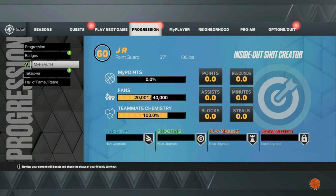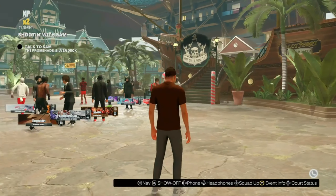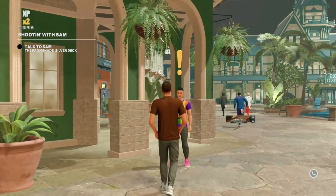Once you guys are into the neighborhood, let me quickly show you my boost and Gatorade. You can see I'm currently rocking seven skill boosts and two Gatorade. With this glitch you're going to be able to get unlimited Gatorade and skill boosts without having to spend any VC.